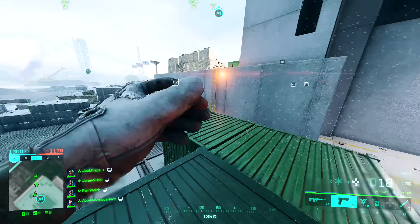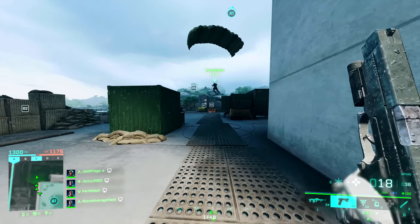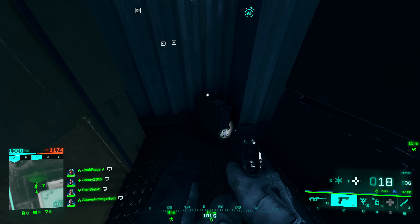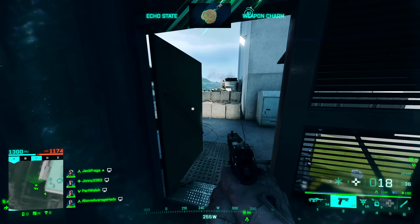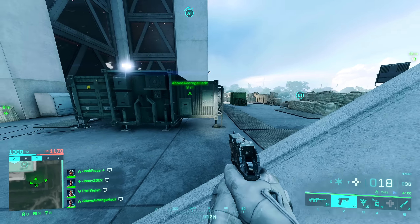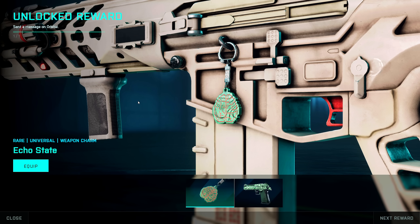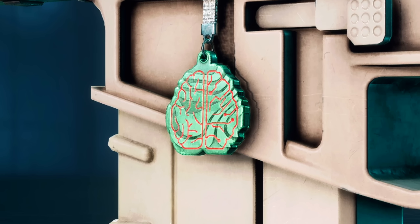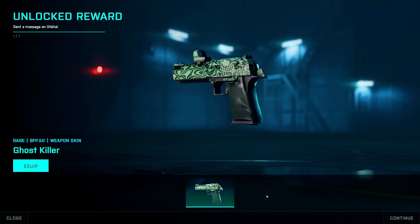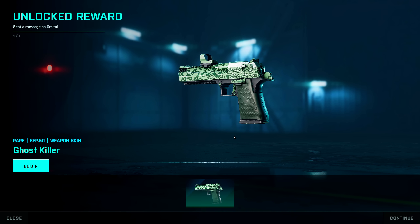Last but not least, head back over to the military shack and interact with that radio. If you've done everything correctly, that will unlock the Echo State weapon charm and the Ghost Killer Deagle skin. The weapon charm is a brain with electric wiring in it — AI controlling people's brains, turning them into zombies, it's going to happen. The Deagle skin looks like a carpet from the 1970s. Pat yourself on the back — thanks for watching, drop me a like, hope this helped, see you next time.